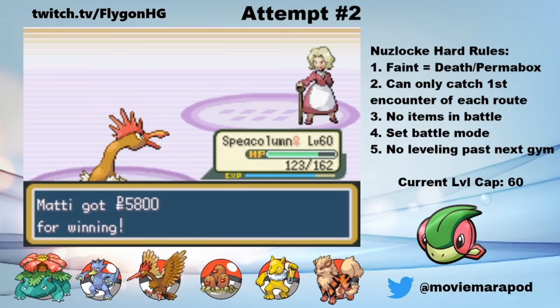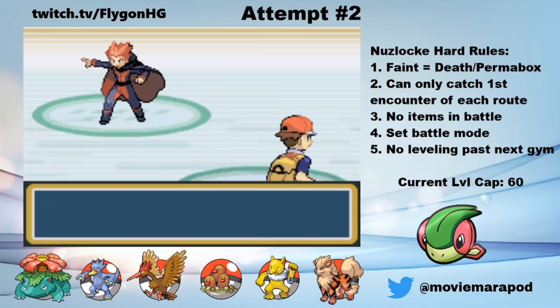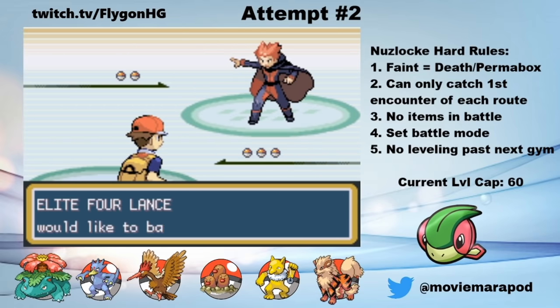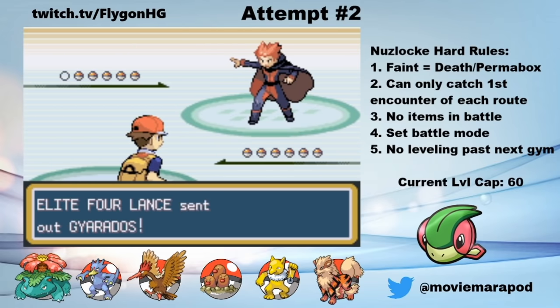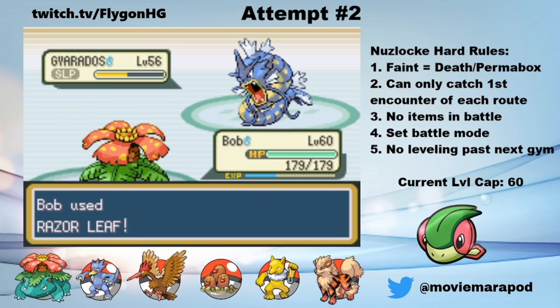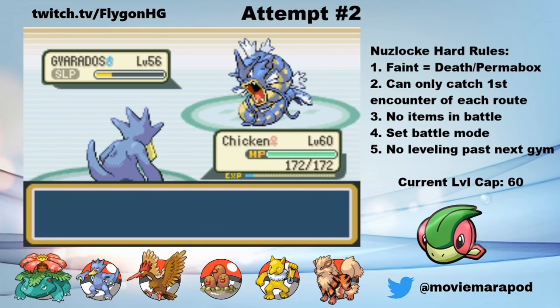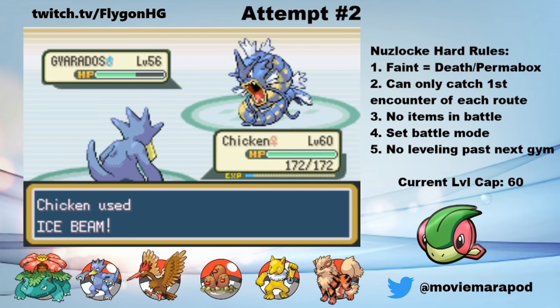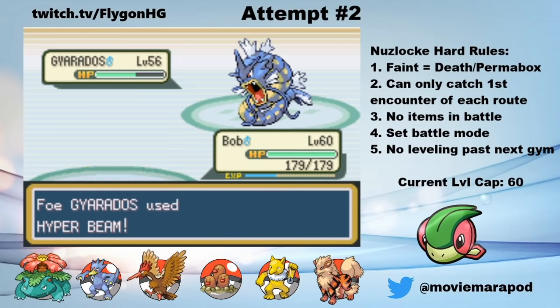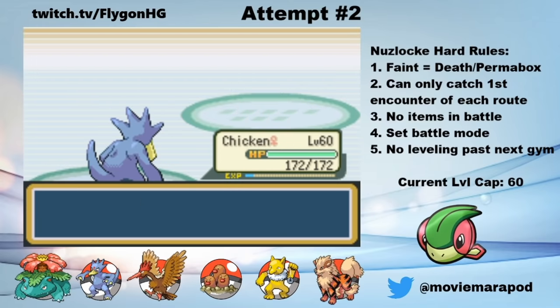We're down to the fourth and final Elite Four member, Lance and his Dragons. This is kinda scary, but Chicken has Ice Beam, so I'm not super worried. After healing everyone up, I put Bob in front and move to the next room. Lance leads with Gyarados — not a dragon, by the way. I do the same thing I do with every single Gyarados: Leech Seed, Sleep Powder, and Razor Leaf it down. I switch to Chicken while Gyarados is still asleep, and Lance uses a Full Restore as I hit it with Ice Beam. I play it safe and switch back to Bob — it's a good thing I do, because Gyarados hits a nasty Hyper Beam. On the recharge, I put it back to sleep, and then switch out to Chicken. Chicken gets in for free and kills Gyarados with an Ice Beam on the next turn.